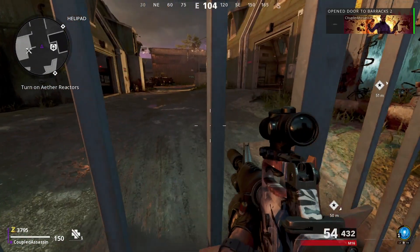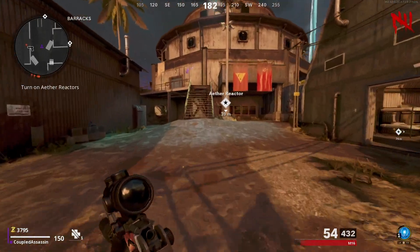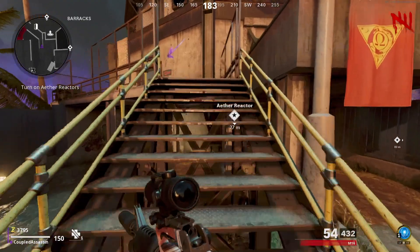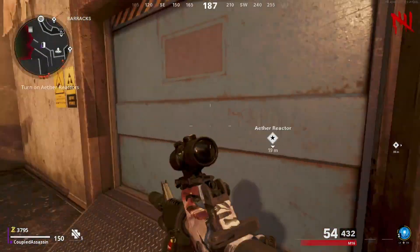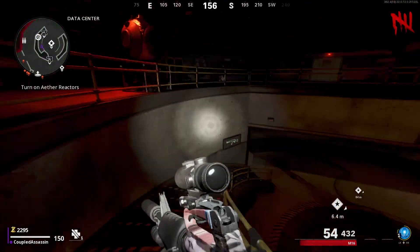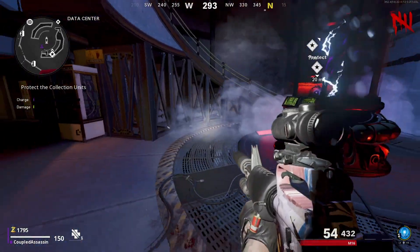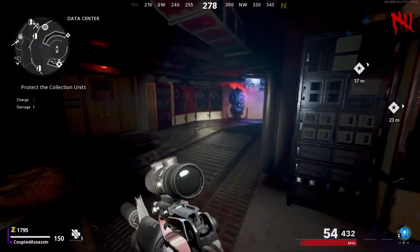For the next reactor, go through this gate here and make your way through — very similar to before — to this door. Once you get through, rinse and repeat: protect the generator powers that are powering the ether reactor. Once it's completed it'll explode and power on, leaving just one more for you to complete.